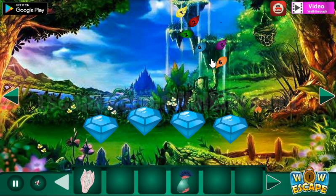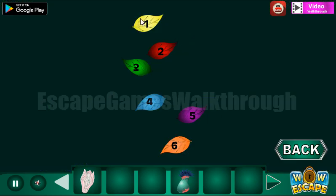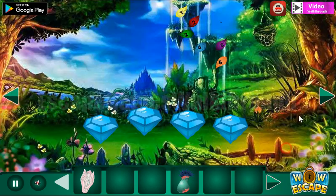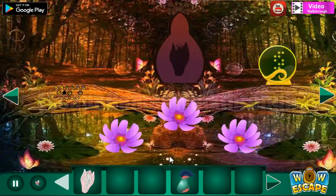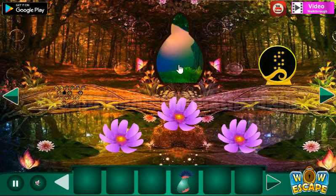Before going further, let's look at this hint: one is yellow, two is red, three is green, four is blue, five is purple, and six is orange. These numbers will be used here in this part of the forest.